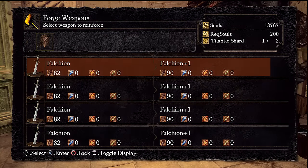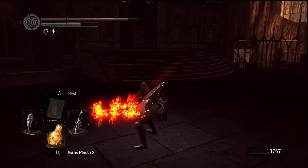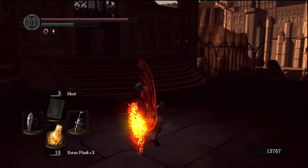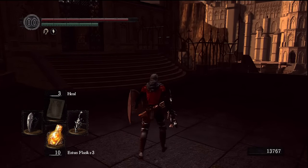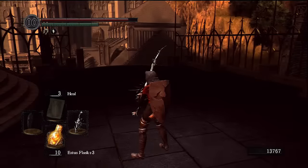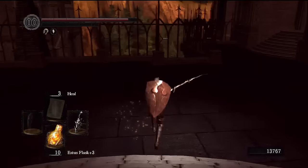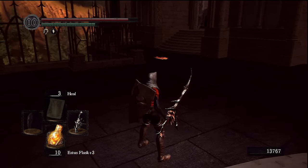Once you do that, take your plus ten weapon to the giant blacksmith and turn it into Quailog sword. Once you have Quailog sword, you upgrade it using demonite shards — I think you need about ten of those. They drop from the stone-looking dudes.